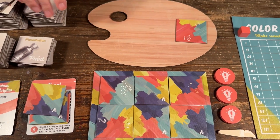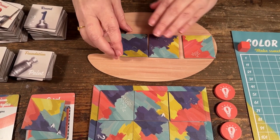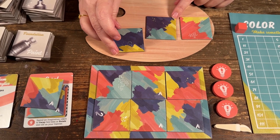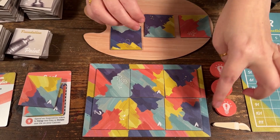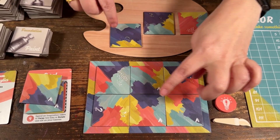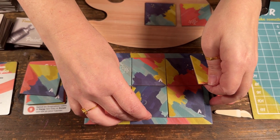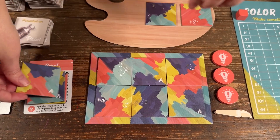I get rid of that one and bring in two new pieces — this is how I play it solo. I've actually never played this game with anybody else; I've always played by myself. Looking at my options, with the yellow — oh, this one looks good. I've matched the blue, I'm making a longer blue, and I've matched that yellow. Nice.